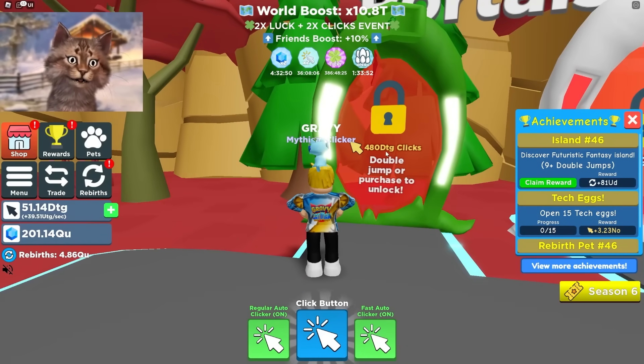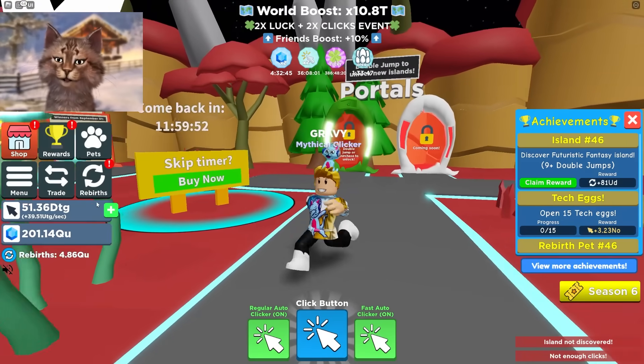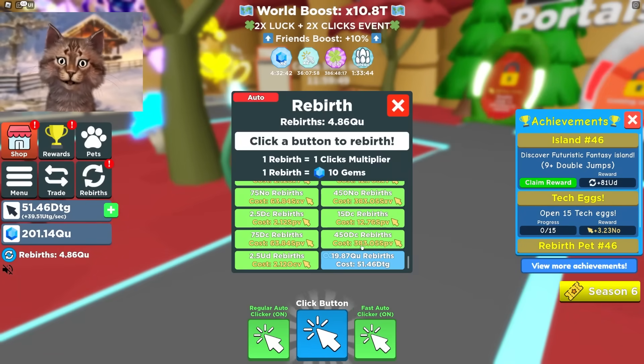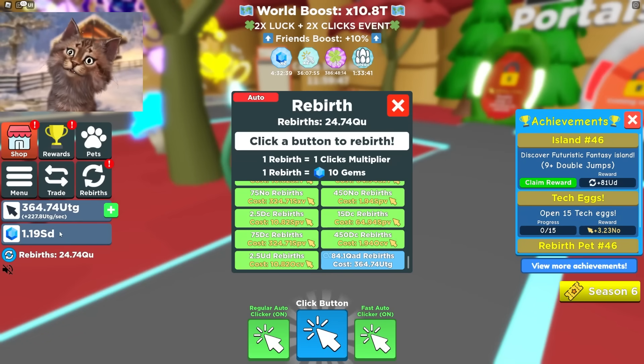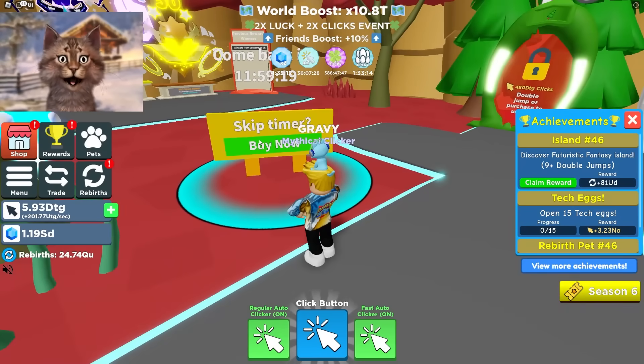Okay, let's buy space coins here. We need 400 DC - we don't have enough, we need more clicks. Let's try to rebirth this time. See, that time it worked. Why does it work sometimes and not other times when I want to click?